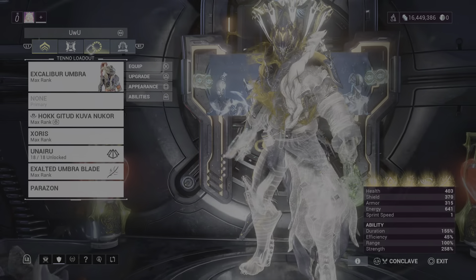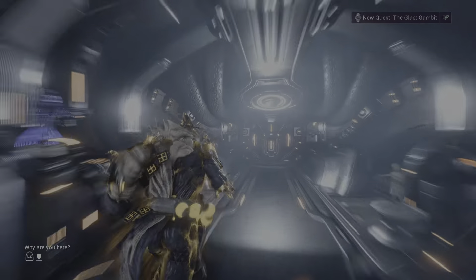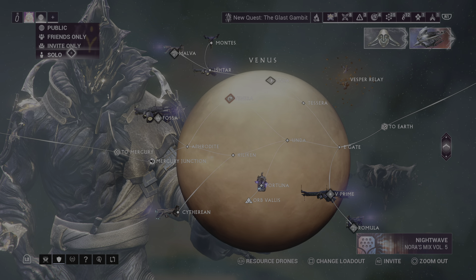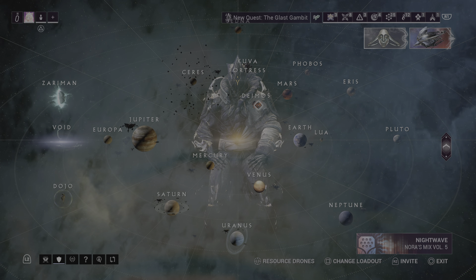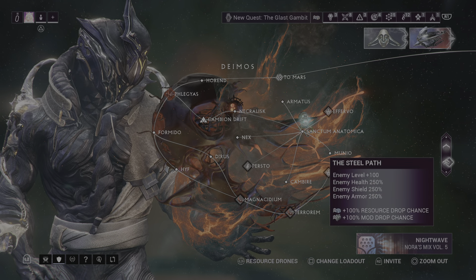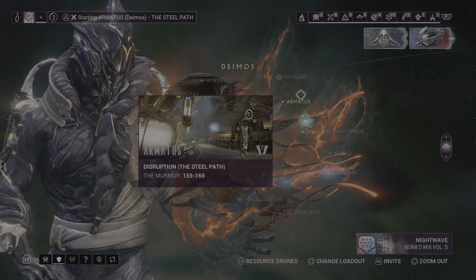That's the gist of the build — now we're going into a mission. I know that was a lot of talking. We'll set it to solo so blueberries don't come in and kill everything. Armatus, Steel Path, level 155 to 160.